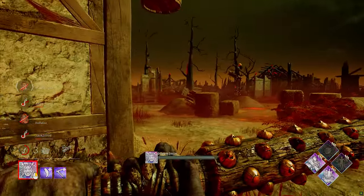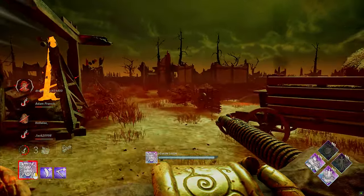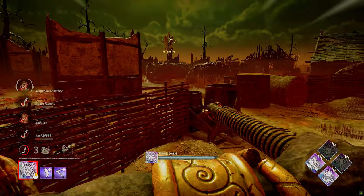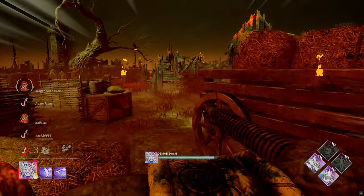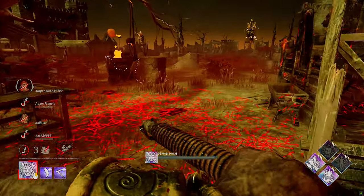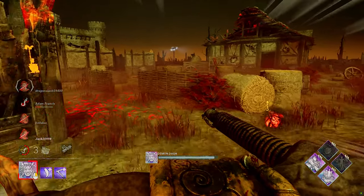Now on to the real fun times. The demon dash is another part of his toolkit. Holding the second action button will cause the Oni to wind up and begin sprinting at 195% movement speed base kit — a little slower than Billy's chainsaw. It takes 2 seconds to wind up into this mode and it has a lot of ways to be manipulated. With all that learned and mastered, you're ready to take it to the next level: tricks.